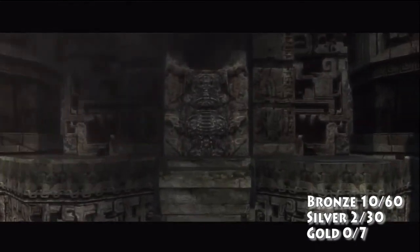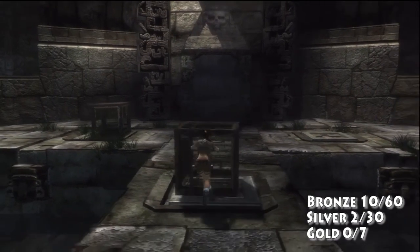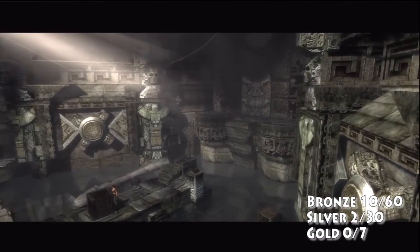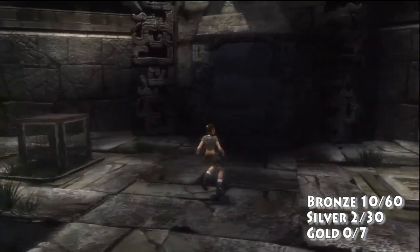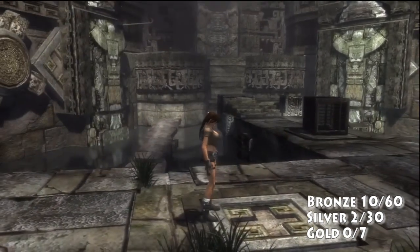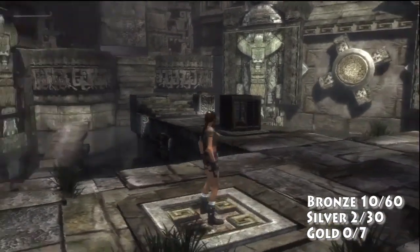And then you'll see this — just look at it. It wants to open but it can't, because you've got to get on the other one. So here's me putting it on. Now that plate — you don't put anything on it. What you want to do is step on it fast and get off. But I think there was an update that fixed it, so I stand on it until the door opens up about halfway.